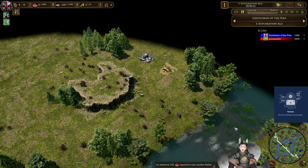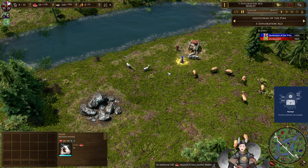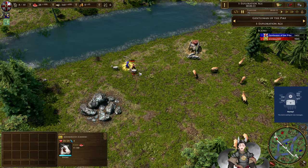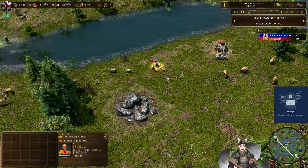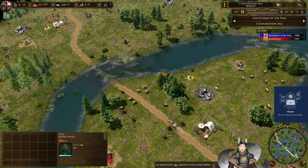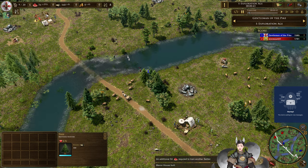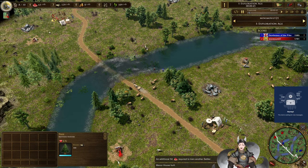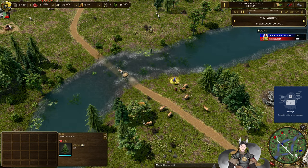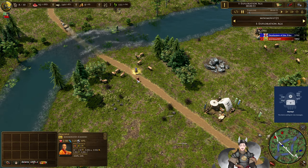Some notes on this map: there are a good number of goats in the field, and obtaining them early on could give a nice boost. Red has obtained some goats and now blue's explorer and the disciple are going to fight over them. No deck selected for blue and no deck selected for the Chinese either. There are no native settlements — the natives are essentially those goats, so he's the goat god.